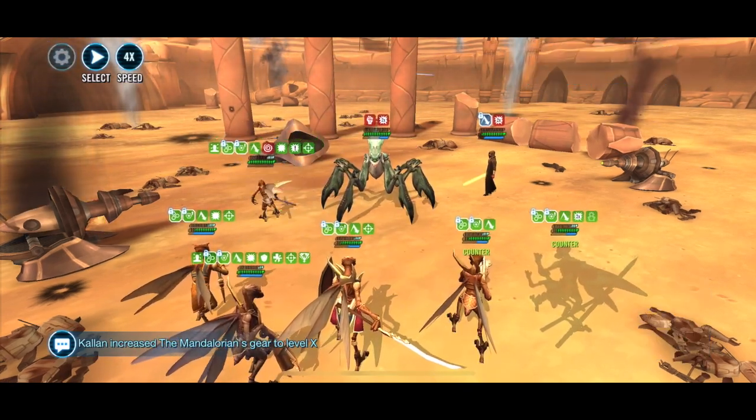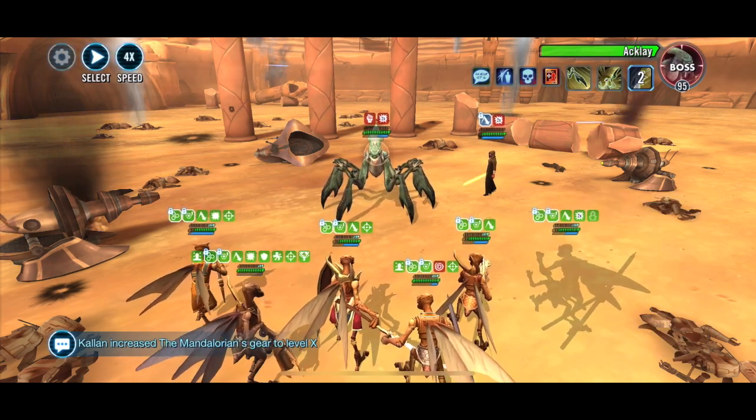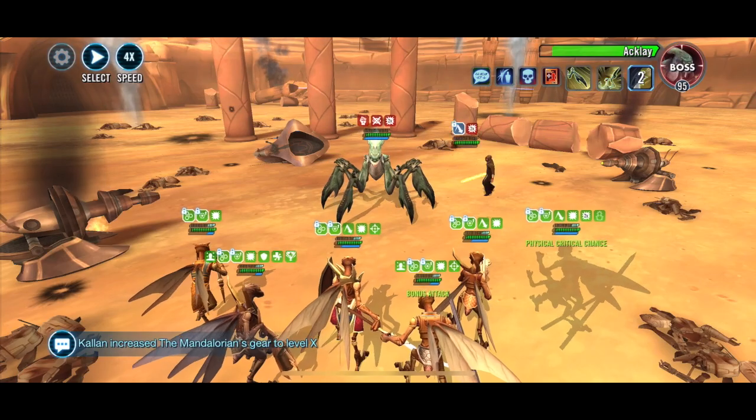Tip number one recap: don't kill all three Jedi. Leave the board state just like you see here if you can. Tip number two: get rid of the green buff on the Acklay every time it pops up as soon as you can.